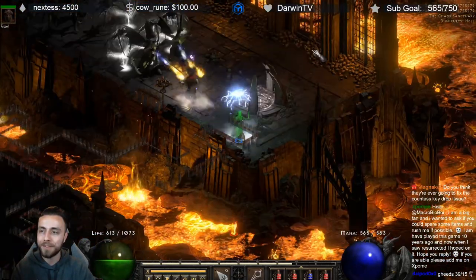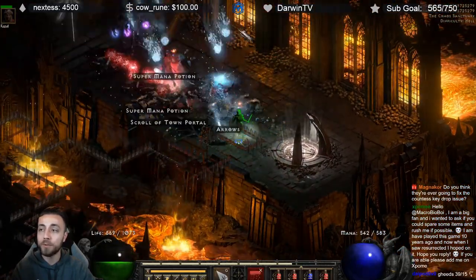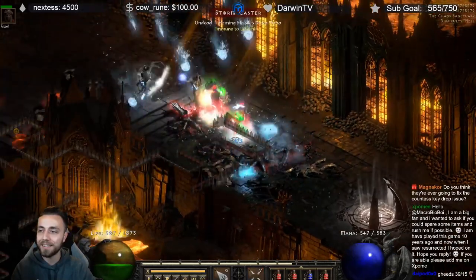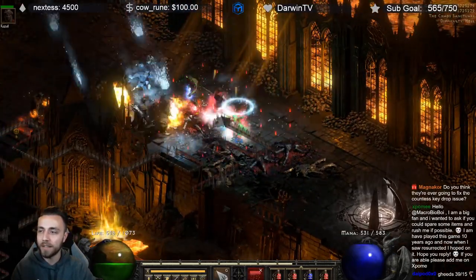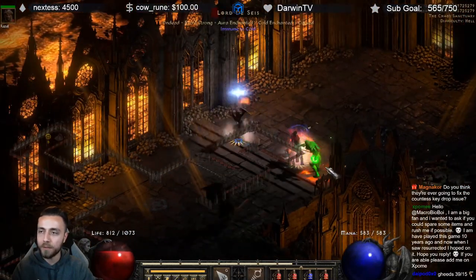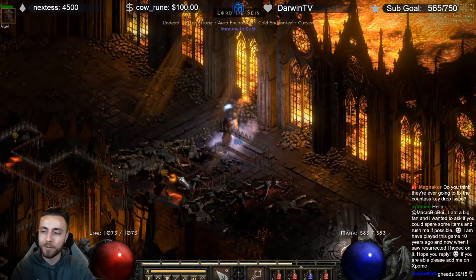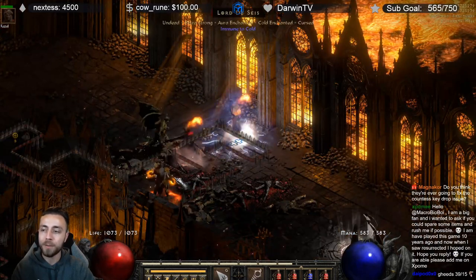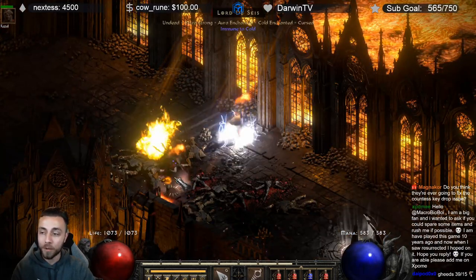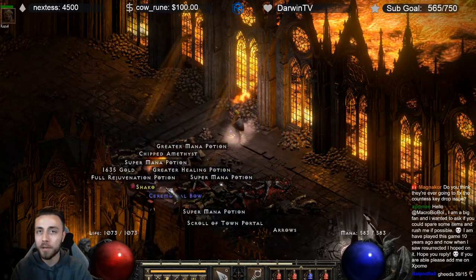Pop the Grand Vizier, and now here we do need to clear out a bit because we're going to need to Static and Telekinesis Lord De Seis to help our mercenary kill him. We're going to Static to reduce his life as much as we can, and then sit there casting Telekinesis, which will knock him back and put him into hit recovery so he can't run away from your mercenary, who hopefully will go fight him quickly — that's probably the biggest takeaway here.